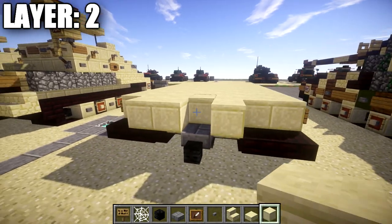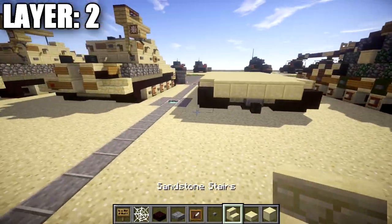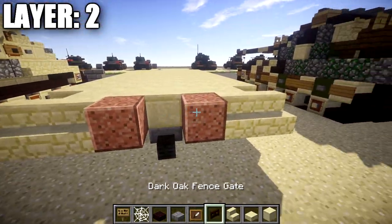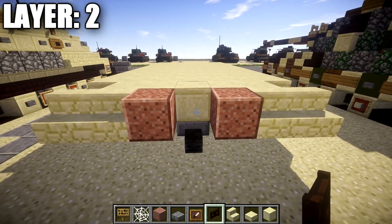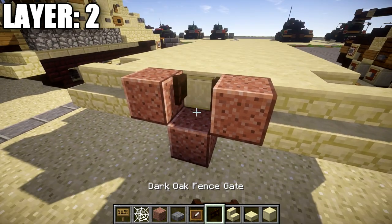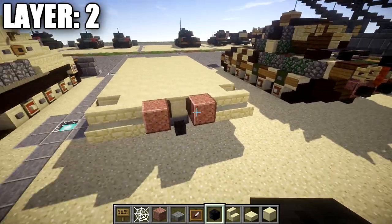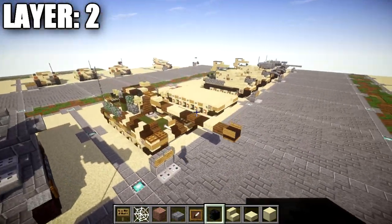Place down a row of five smooth sandstone across the middle, followed by another narrow brick slab on top on both ends. Take your sandstone stairs and place down two sandstone stairs on both sides, then a polished granite block next to the sandstone stairs on both sides. Place a dark oak fence gate opened up in between the polished granite blocks. Then coming off those polished granite blocks toward the back, place down two wither skeleton skulls. That completes layer two.